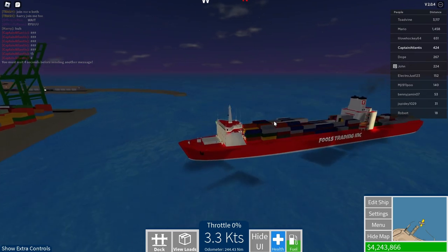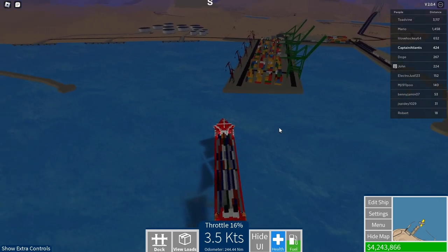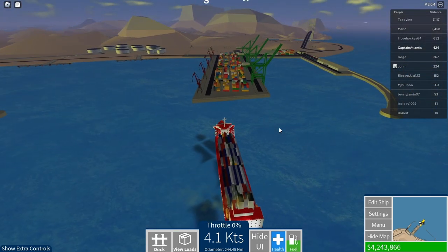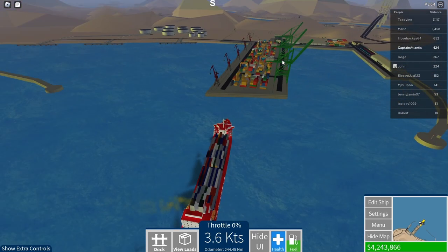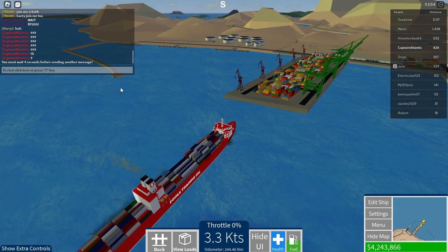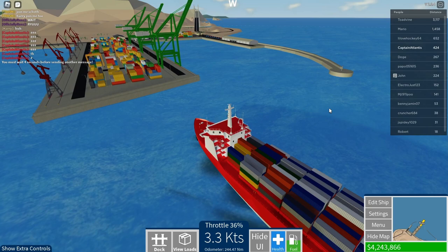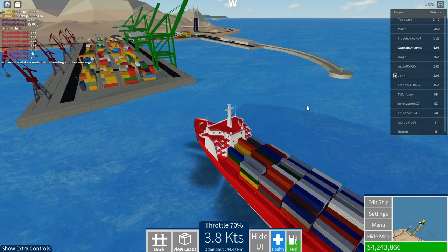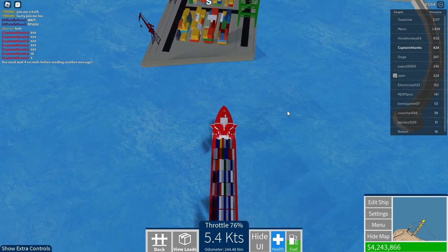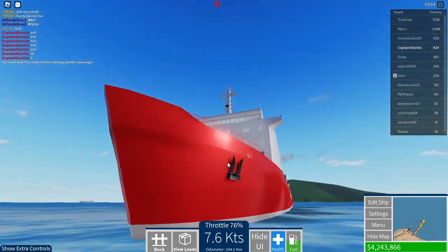Wave breakers are really useful when you're unloading cargo or loading passengers onto a cruise ship or ferry. Big waves make docking difficult, so they add these structures to break the waves so the ship isn't rocking around as much.